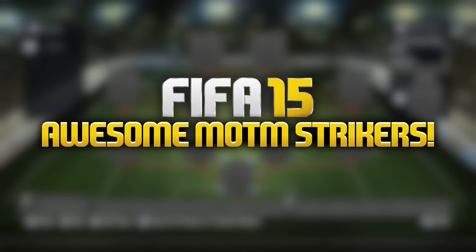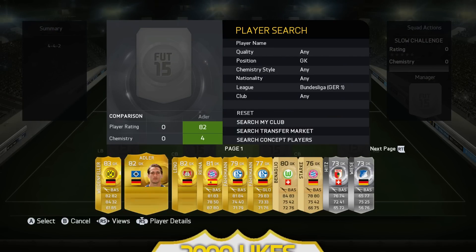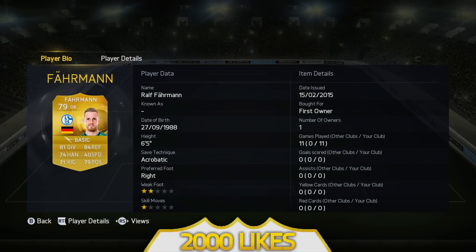First off, if you guys are looking for any ultimate team coins, check out the feed for shop.co.uk. Use my code LA5TY, that'll get you a 10% discount. And the link you need is down below in the description. Smash that like on the video as well today, boys.